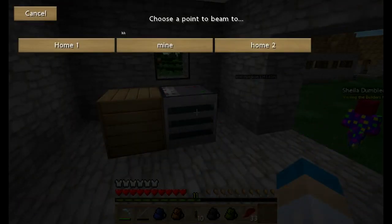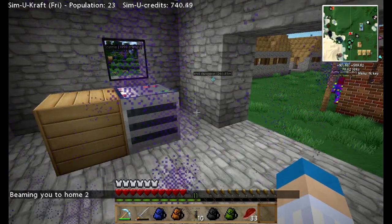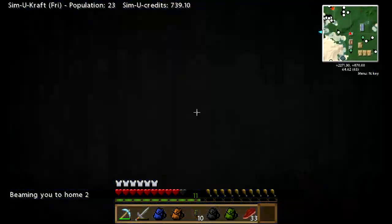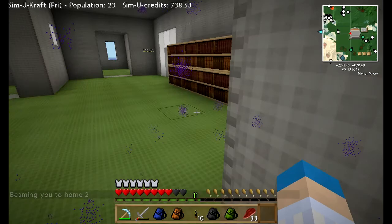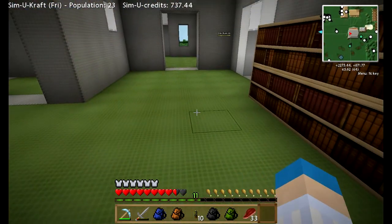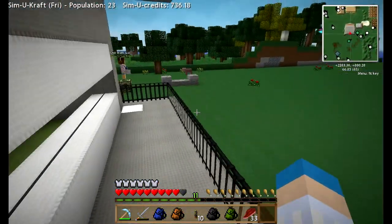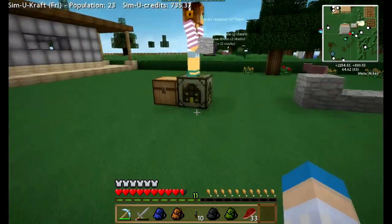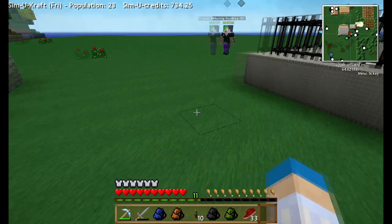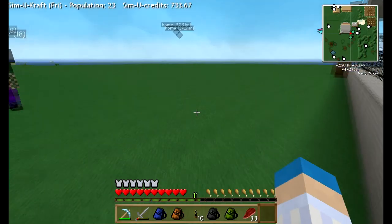We have no soldiers here. Home two. Bit dodgy but survivable for now. I've got your stuff, Chibi. All right, so you get on with that — now I need to look at something in here.